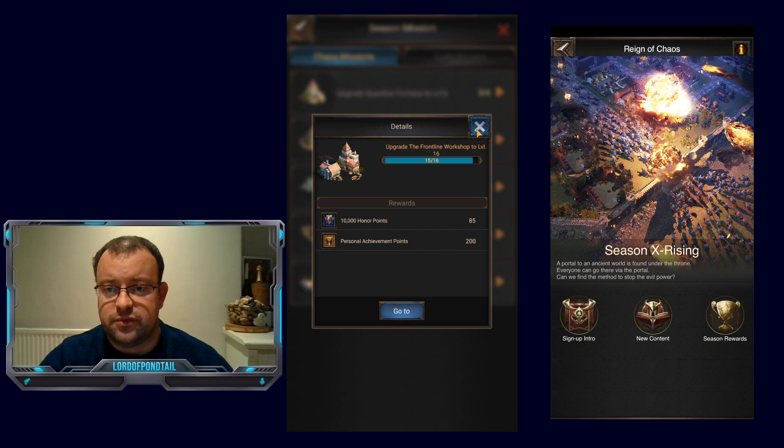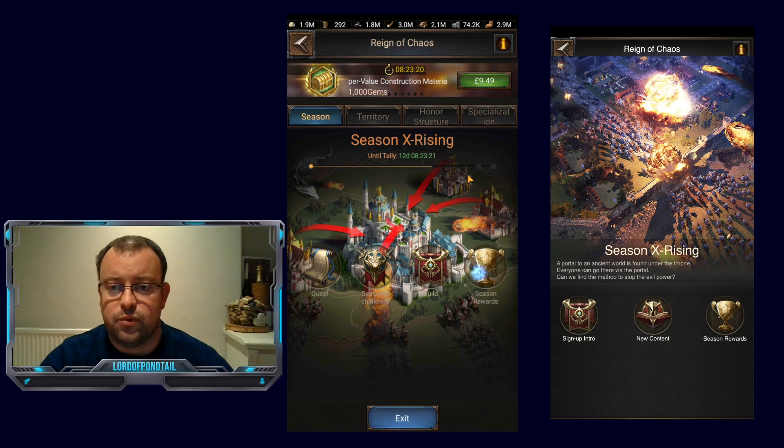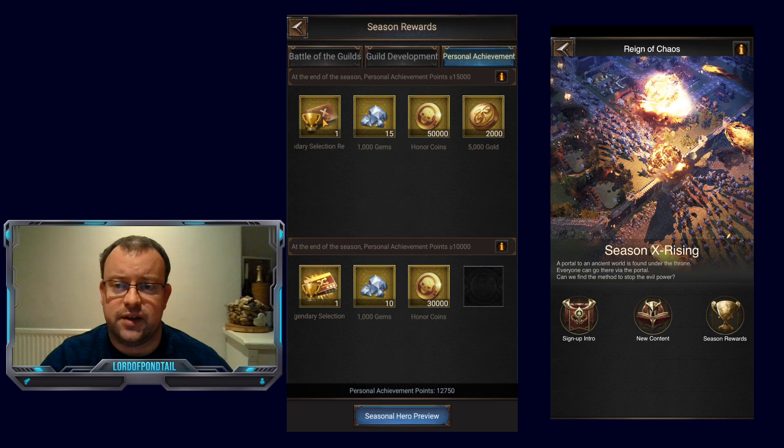When you complete these tile quests you get personal achievement points, and this season is the first where we've had the season rewards activated. If you hit 10,000 points you get an S1 to S4 selection recruitment ticket plus 10,000 gems and 30,000 honor coins. If you can hit 15,000 points, you get an SX recruitment card — a random SX hero from either banner one or banner two, so one from nine. That's 15,000 gems and 50,000 honor coins, which is really nice. Currently I'm at 12,750 points. We've still got 12 days till the end of the season, so I'll definitely finish this off.